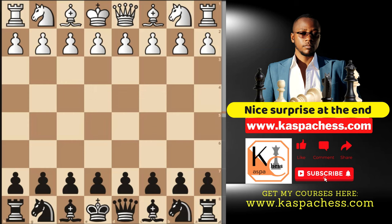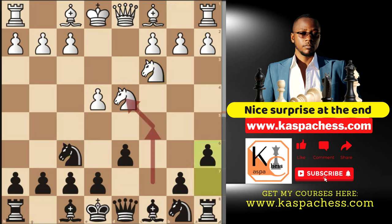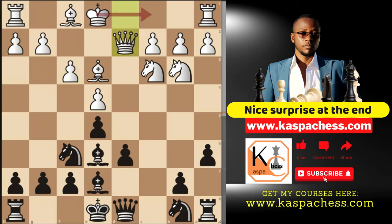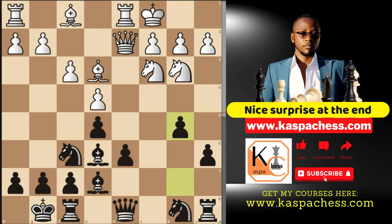Most people like the Najdorf variation that attempts to address the b5 problem. After pawn to d4, cxd4, knight takes, knight f6 attacking the pawn, knight c3, here comes pawn to a6. With pawn to a6, you're telling White: if you castle long, I'm going to play pawn to b5 immediately to be the first attacker before you start attacking on the kingside. After bishop e3, knowing they want to castle long, you play pawn to e5 — brilliant. They play knight b3, you go bishop e6, pawn to f3 preparing the kingside pawn storm, so you play bishop e7. After queen d2 and castling long, you start thinking of the move pawn to b5 — that's the whole purpose of playing pawn to a6.